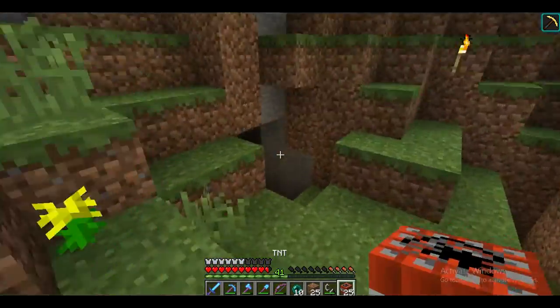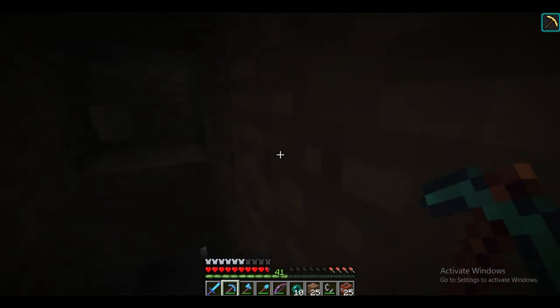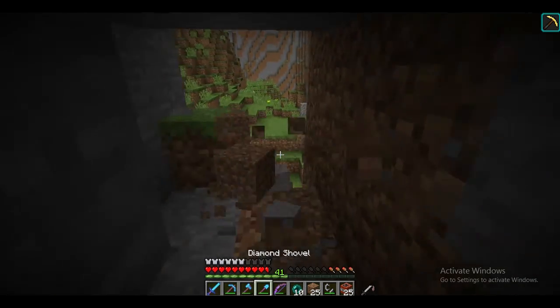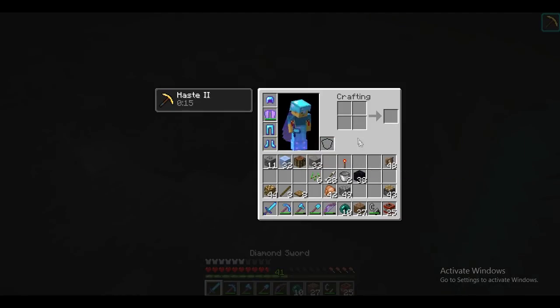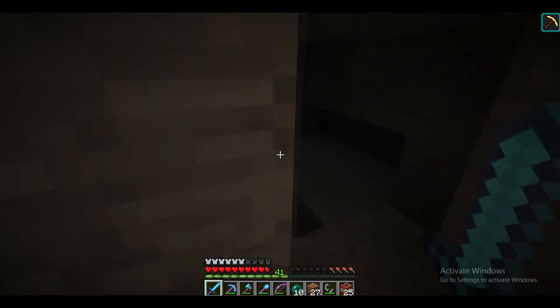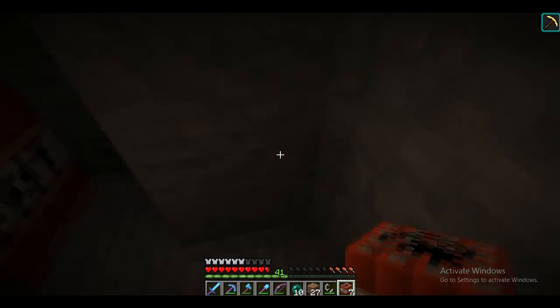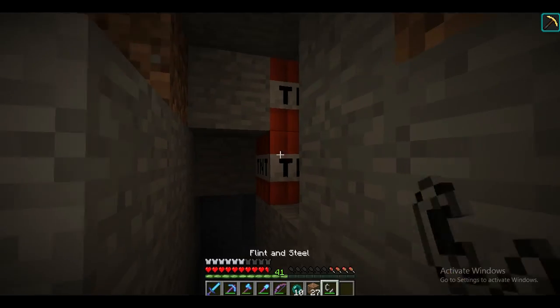I think we shouldn't quite go this low. I'm going to go a little straighter, just a little bit above the tunnel that I just made. That way the blast will go lower as well. Just fell — darkness. Cannot see. Okay, just went right up here. Let's place our TNT. Something like that. Hopefully that won't be too much — probably will be, considering this is 25 TNT.